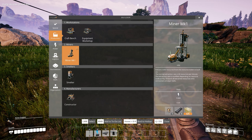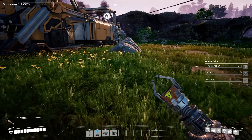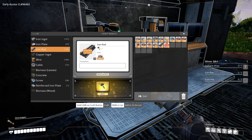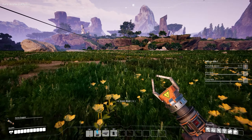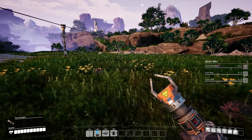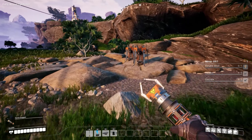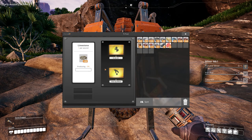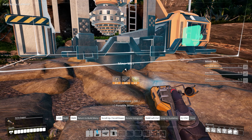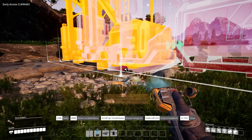Let's go for miner mark one. We just need some more iron rods and we can make it. Iron rod — alright, we've got miners over there. Let's go collect these two miners. Pick up miner, pick up miner. And now we can place down our mark one miner right there, perfect.